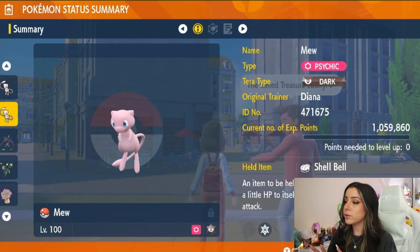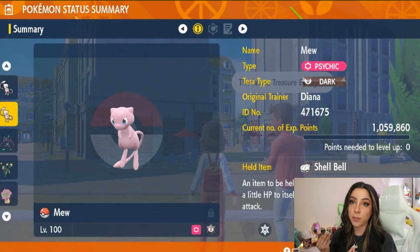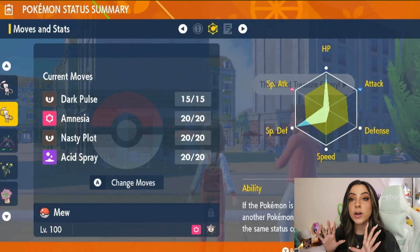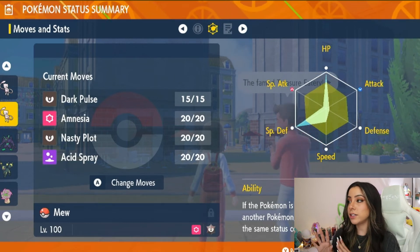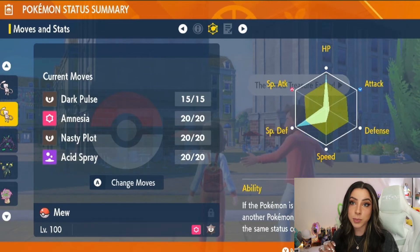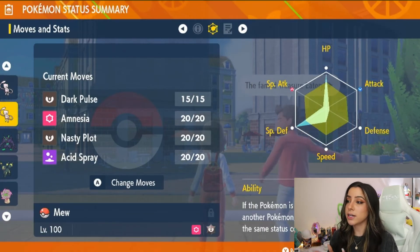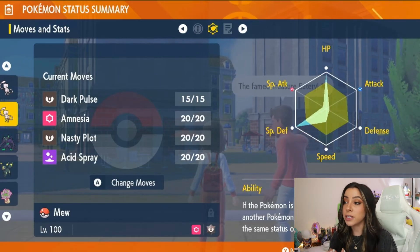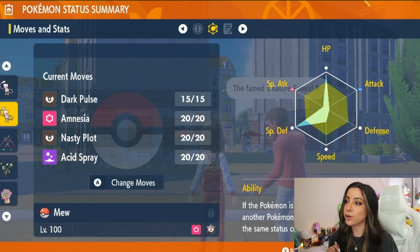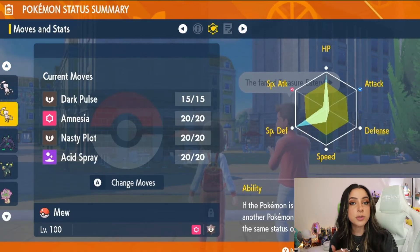Moving on to the next Mew — the Dark Tera type Mew, which was built by Osiris. It is also holding a Shell Bell. Dark types cannot be hit by Psychic type moves since they are immune to Psychic. For his build, he invested the majority of EVs in HP and Special Defense while giving it a Special Attack-boosting nature, and also invested 52 EVs in Speed to help outspeed Mewtwo, especially with the stat boosts from entering the raid. This Mew also has the ability Synchronize. Moveset-wise: Dark Pulse, Amnesia, Nasty Plot, and Acid Spray. Acid Spray lowers Special Defense, Nasty Plot boosts your own stats, Dark Pulse hits Mewtwo for super effective damage, and Amnesia raises your Special Defense by two stages.